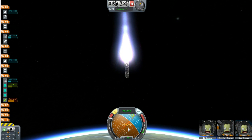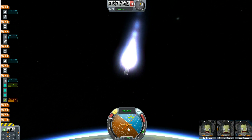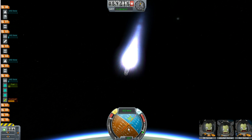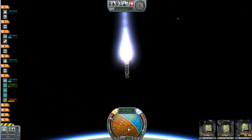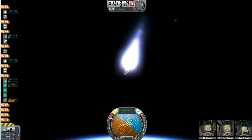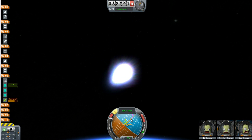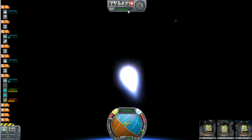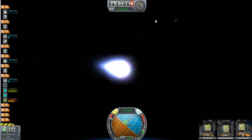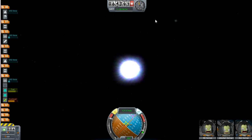We're just accelerating. I'm a little higher than I mean to be, so I'm going to point down just a tiny bit. Hopefully we have enough fuel and speed. We're getting a little close to the horizon, so I'm going to bounce this back up — gotta fight this rocket. I don't really have a target for this one, just to put it into a decent orbit. I'd like to get it between 50 and 75 kilometers.